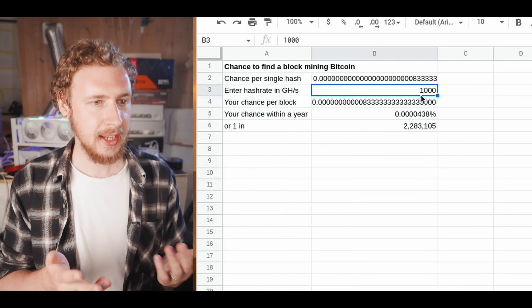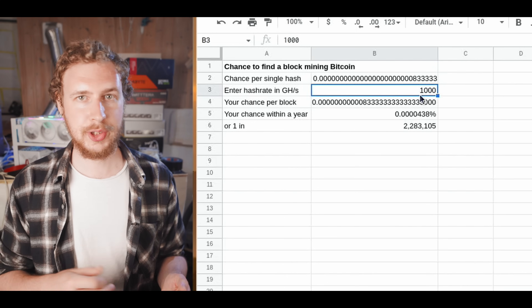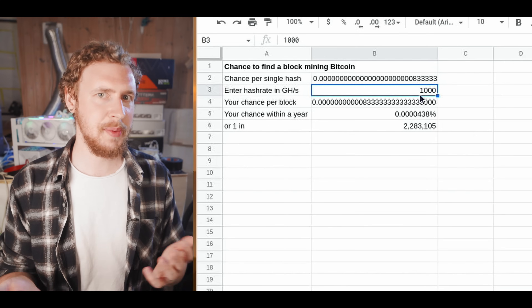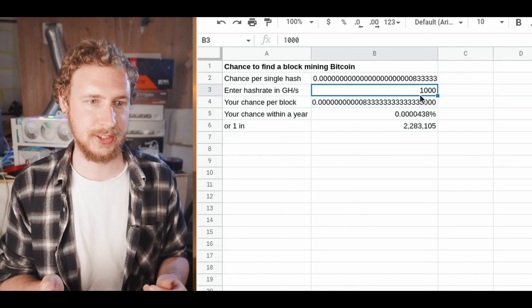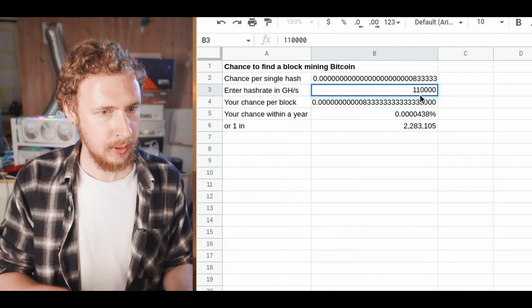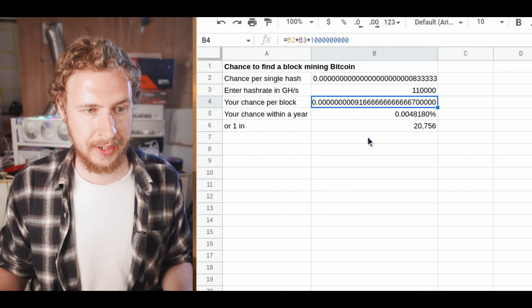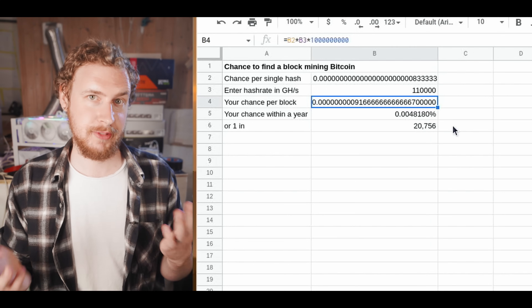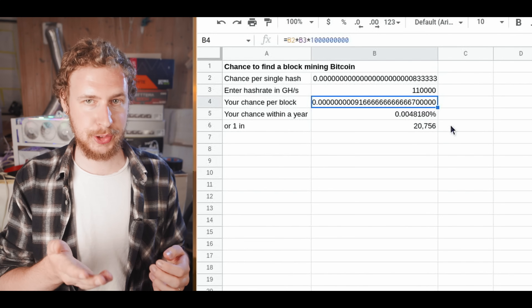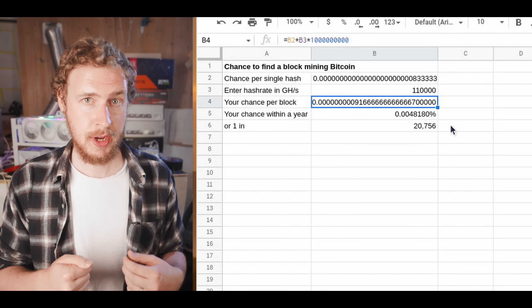This number goes up significantly as you increase your hash rate. A regular ASIC on the market right now gets around 110 terahash — enter that and all of a sudden your chance of solving a block is just 1 in 20,000. I'll leave a link to this little calculator in the video description so you can play around with it.